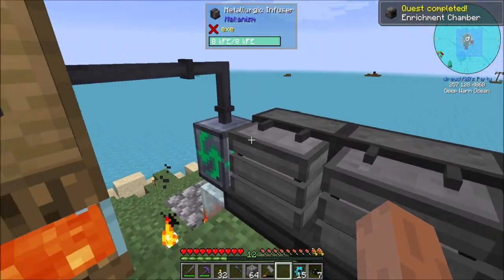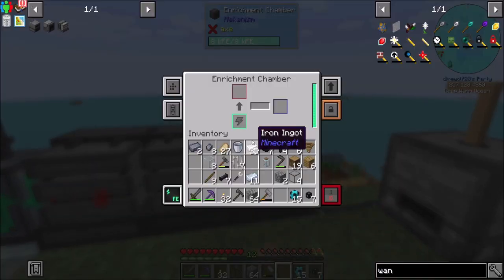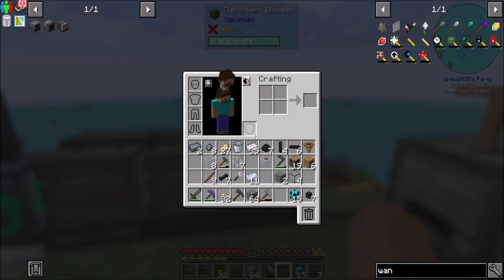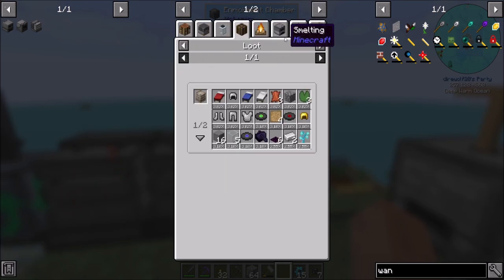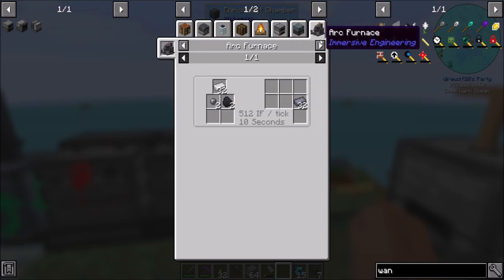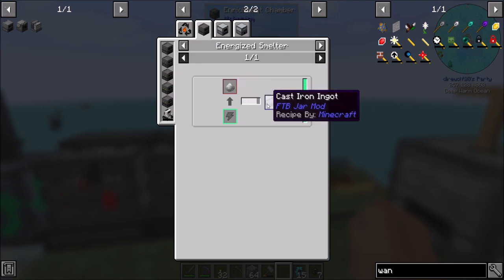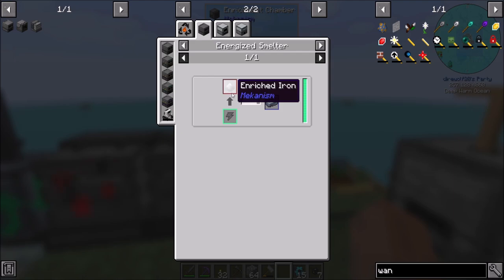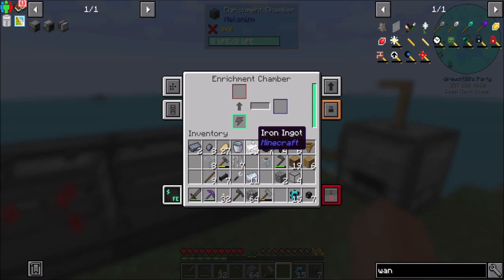Enriched iron goes back in to become carbon — then you can make the far more efficient stuff. What about cast iron? Is there a cool way to make cast iron with Mekanism? In the Energized Smelter you can smelt the enriched iron directly into cast iron. That's cool! So rather than putting it back in to make steel grit, we can turn this stuff directly into cast iron ingots.